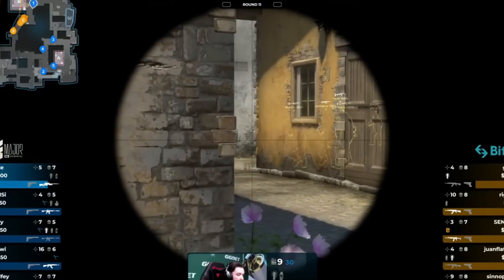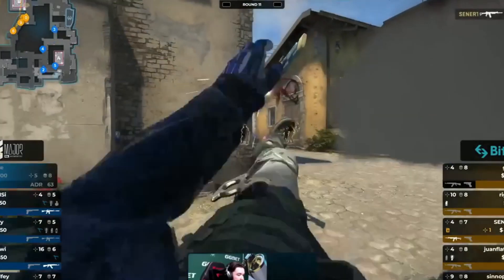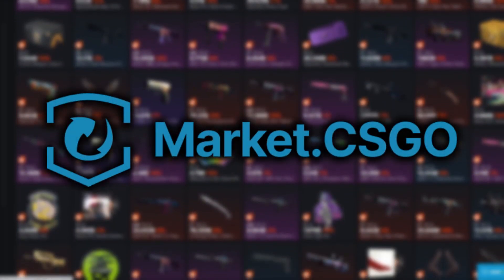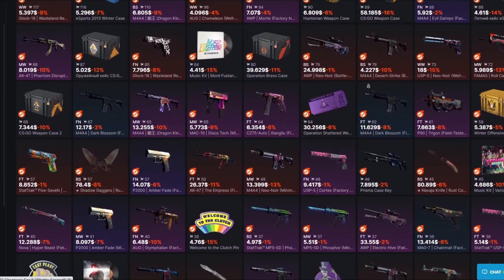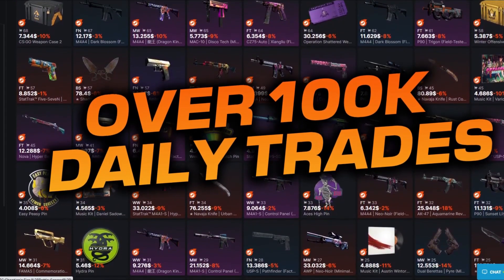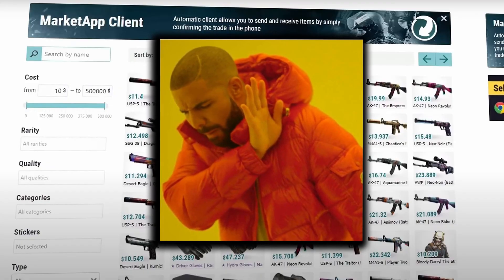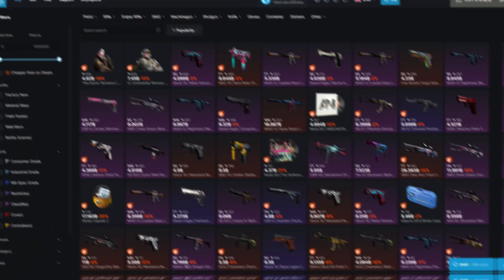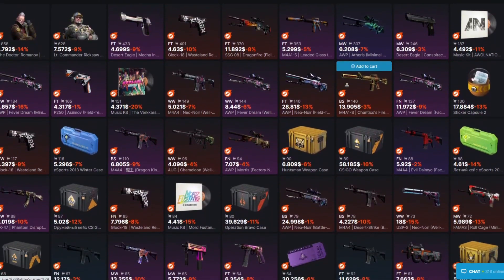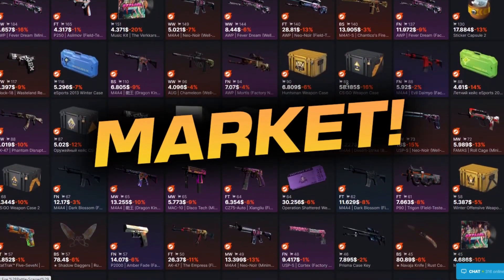Before we get into the video I wanted to let you guys know about our new sponsor. Today's sponsor is MarketCSGO.com. They are a popular peer-to-peer CSGO skin marketplace with over 100,000 daily trades. They just updated their brand new design with improved search engine and skin analyst features. Select the cheaper than on Steam filter and buy skins from other users much cheaper than on the community market.